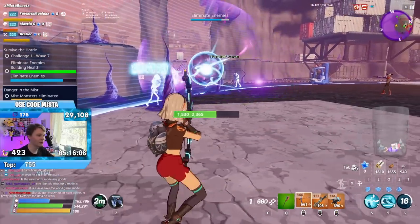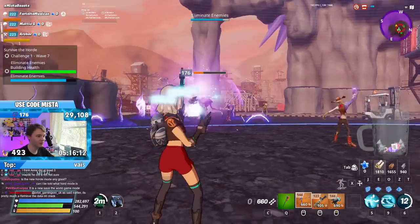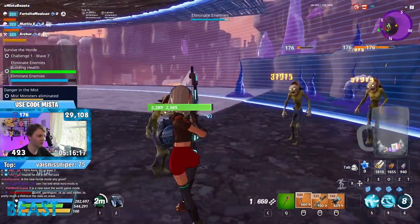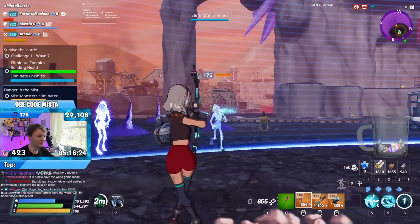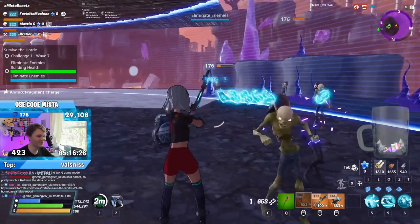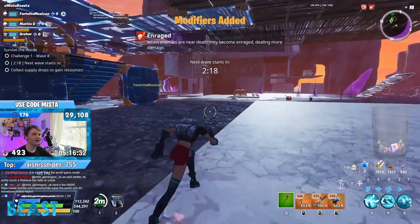Maybe I'll just drop this on a spawn point and see it annihilate everything that spawns in. Maybe I should be using this tiger jaw I picked up. Double crit rating is so bad because the second crit rating does a negligible amount to the damage and the crit chance itself, and then it's critting for the normal 50% damage — it's so little, it's kind of lame.